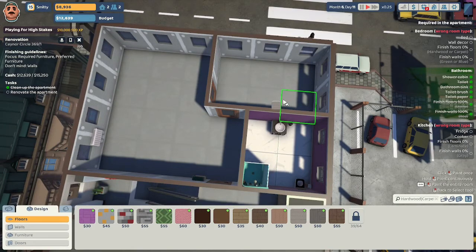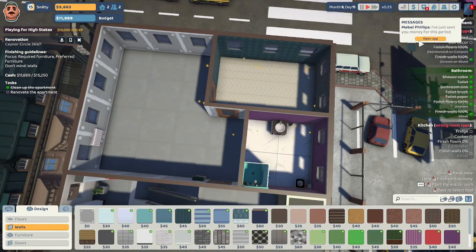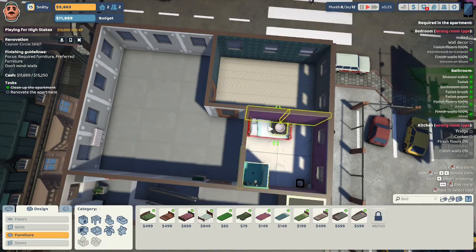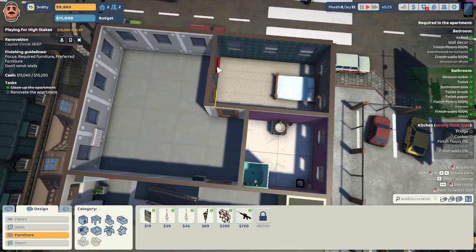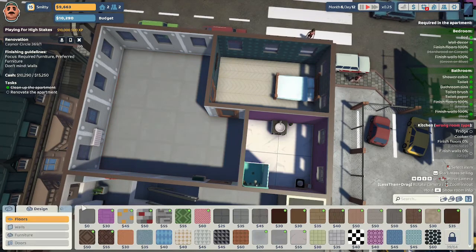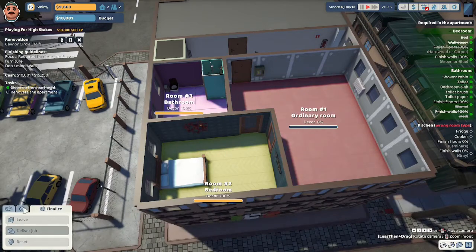Let's do this $50 floor. Mabel just sent us the money for the period. We'll do this $849 bed. They want wall decor — they want an Uzi, so we'll put an Uzi right there. Let's see how we're doing on our rating — 79%. Oriental calendar, I'll put that there. 100% for that room. Let's head on over to the kitchen area.